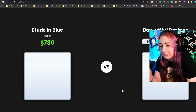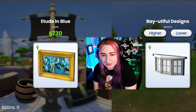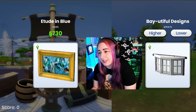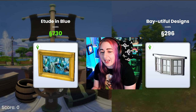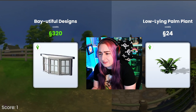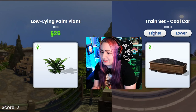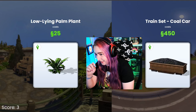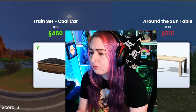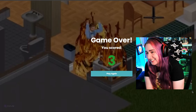Our goal is to get as many as we can without failing. First up, we have Etude in Blue — it's a painting. It is very expensive, and I'm sure this window has to be lower than that, because that's insanely expensive. I didn't know that painting cost so much. 320 — that's good. This plant is probably like 50 or something. Yeah, 25. Okay, that's what I thought. Train Set Kulkar — is that a debug item? This table is definitely cheaper than that one. And now we die in a fire.